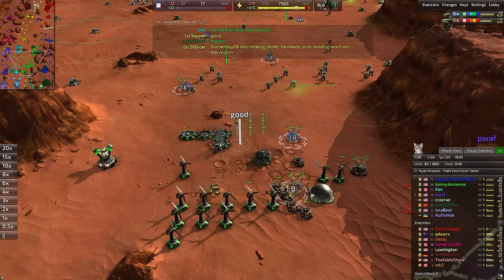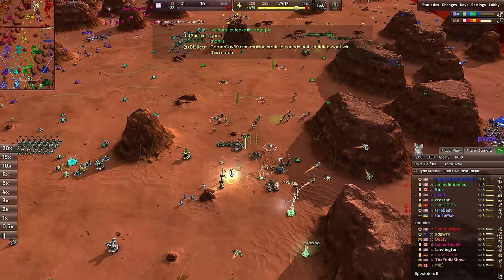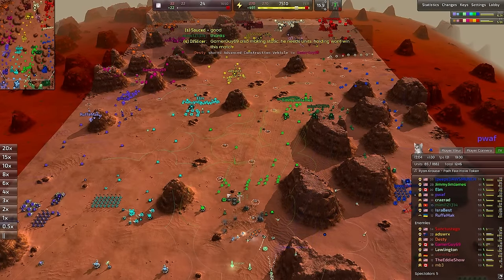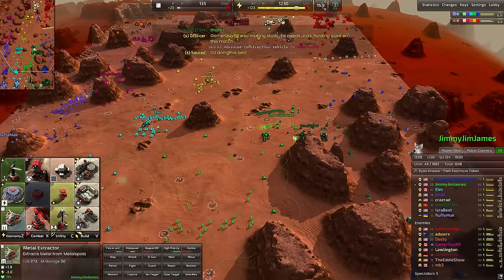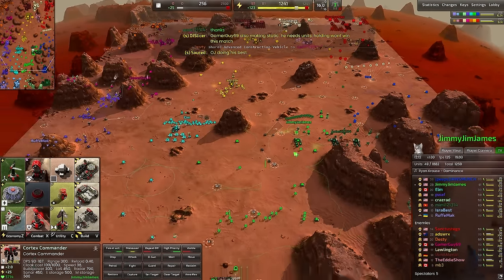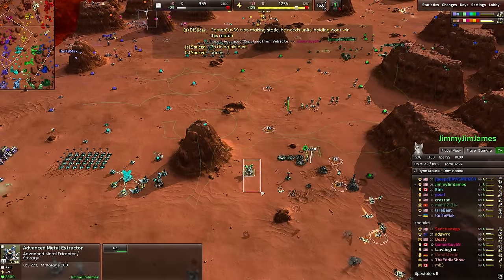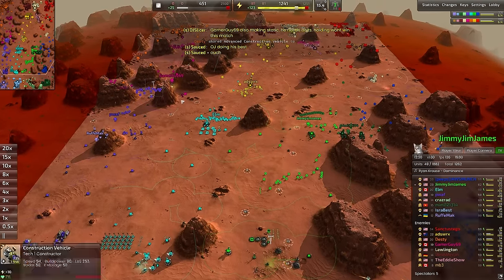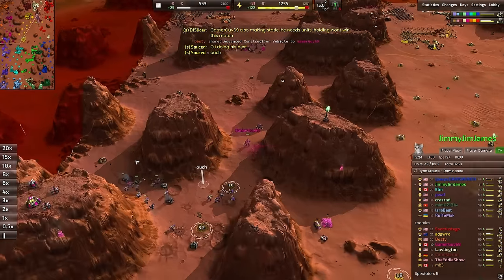Counterattack right through the middle of the map — Dusty sending those medium tanks, and the poor lime green commander has suffered so many medium tank attacks. Their entire backline economy has been ravaged — all these metal extractors have been ravaged. How is Jimmy Jim James affording all this? 25 metal per second — I guess it's just the residual metal extractors. He does have a T2 up and running over here, that's 7.3 of it. Those T2 metal extractors — they are efficient, damn good for your economy.